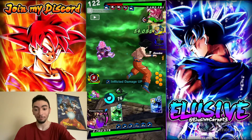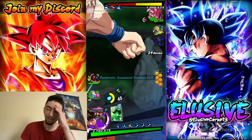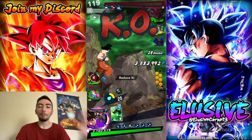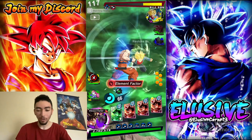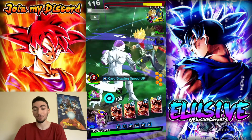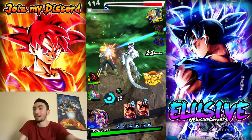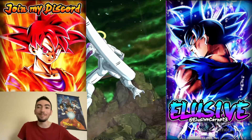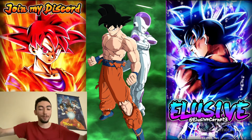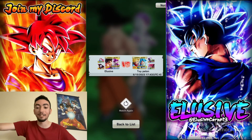We finally catch someone with Goku and Frieza in this match. Beautiful usage — the tag switch into Frieza, got a green card and got vanish back. Even if they wanted to attack, I could've dodged again. Goku and Frieza are definitely a lot better — easily top three, top five, it's very good indeed.